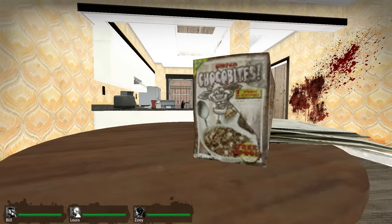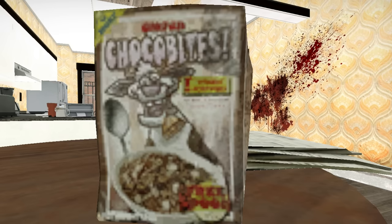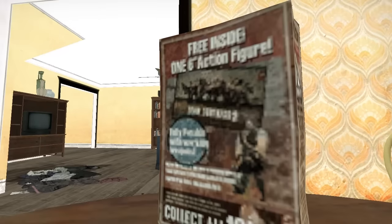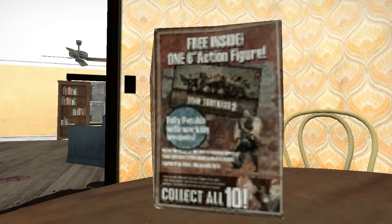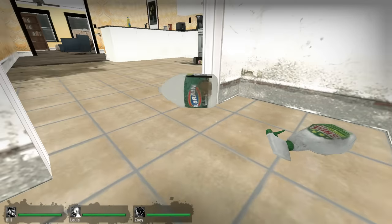First I want to talk about something that's just hidden in plain sight. Here in this kitchen you have a box of cereal and you can actually make out the image. It's a deranged looking cow holding a spoon and the name of the cereal is called Choco Bites. Also in the bottom right hand corner it says Free Spoon. On the back of the box there's something really special — it's a Team Fortress 2 Easter Egg. One of the easiest images to make out is Heavy over to the right and all across it says Free Inside 1 6 inch figure. Then it shows a picture of the Team Fortress 2 crowd, and in the blue circle it says Fully Poseable. At the very bottom it says Collect All 10, which was not something I was expecting to see.